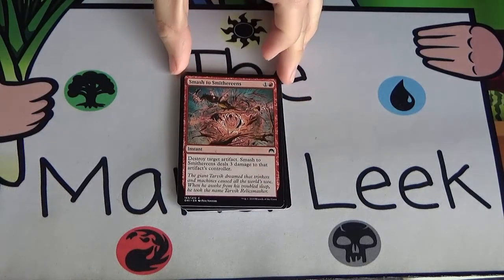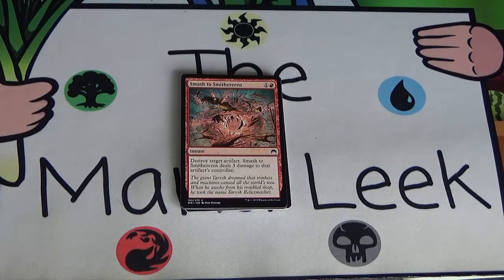Next up we've got Smash to Smithereens — a one and a red instant. Destroy target artifact; Smash to Smithereens deals 3 damage to that artifact's controller. Pure sideboard card, not something you're going to use in your main deck ever. Artifacts aren't really a huge thing in this set — there are a ton of them, but the vast majority are unplayable. You might use this if you see a Sword of the Animist, or against a Mage-Ring Responder. Beyond that, there's just not much you're really looking to destroy with this, but it's a sideboard card if you're already in red.